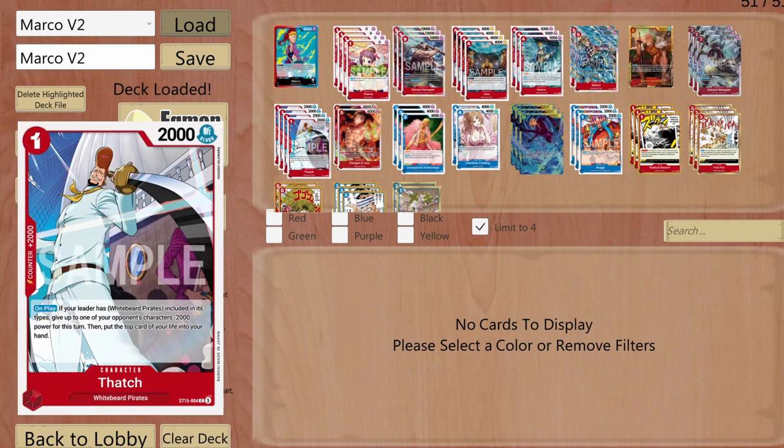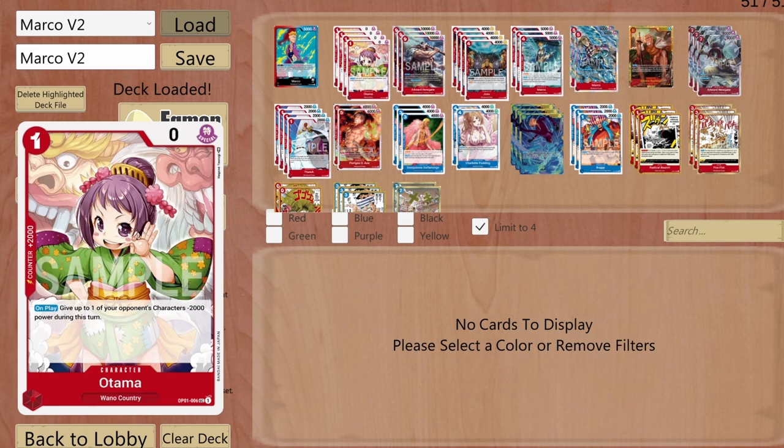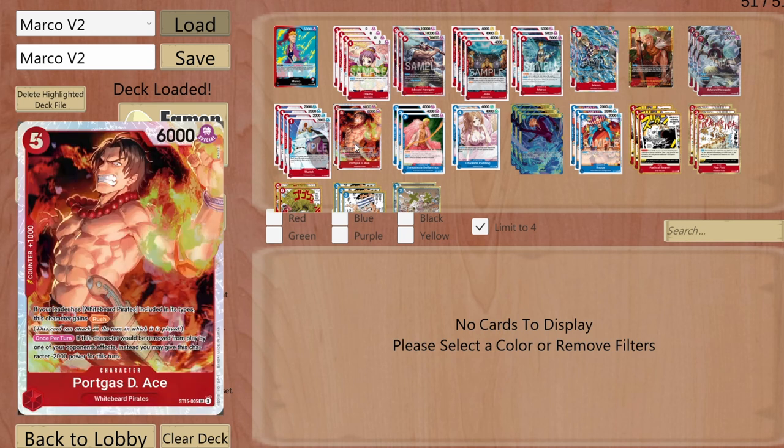I'm running Tashigi only as a 2000 counter character. I really don't want to use her on-play effect since it gives minus 2000 to an opponent character but costs me a life — not great value when O-Tama does the same without that cost.